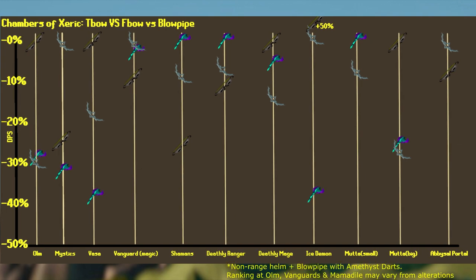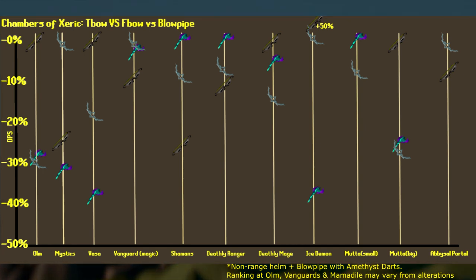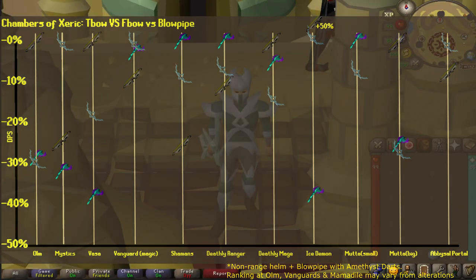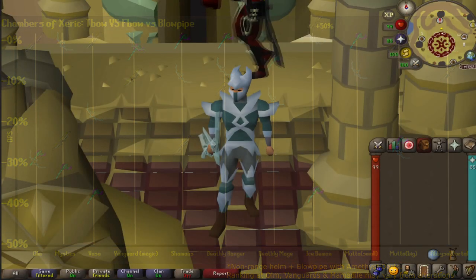And that's it for Chambers of Xeric. Overall, you can see that they're all fairly balanced in terms of where they can be used and where they excel best. In the situation where you don't own the T-Bow and you're bringing the Bow versus the Blowpipe, depending on your setup, you might only bring one or the other. However, there will definitely be raids where you want to bring both, even if it means just using the Blowpipe in one room or using the Blowpipe for a spec. Remember that the Blowpipe spec is very accurate and does boosted damage, so it can provide some extra DPS and extra healing.